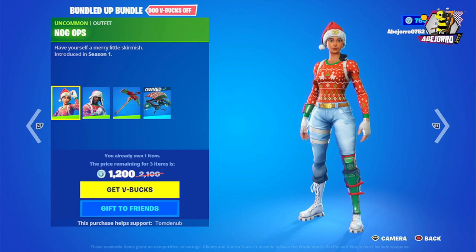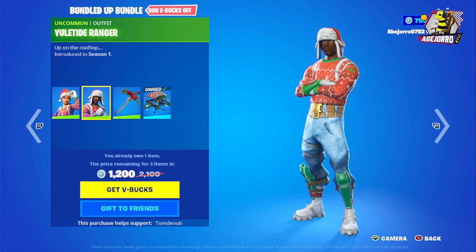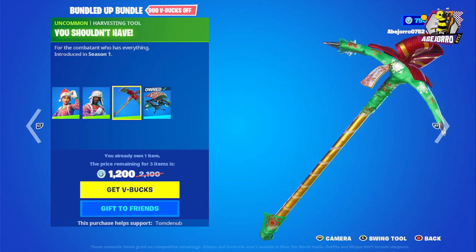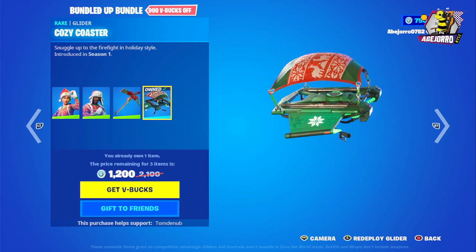Then we have the Bundle Up bundle. We have Nog Ops — she's one style only — and the price is 2100 V-Bucks. Then we have Yuletide Ranger — also one style only — and the harvesting tool and glider. That's actually the name of the harvesting tool. The price is 2100 V-Bucks.